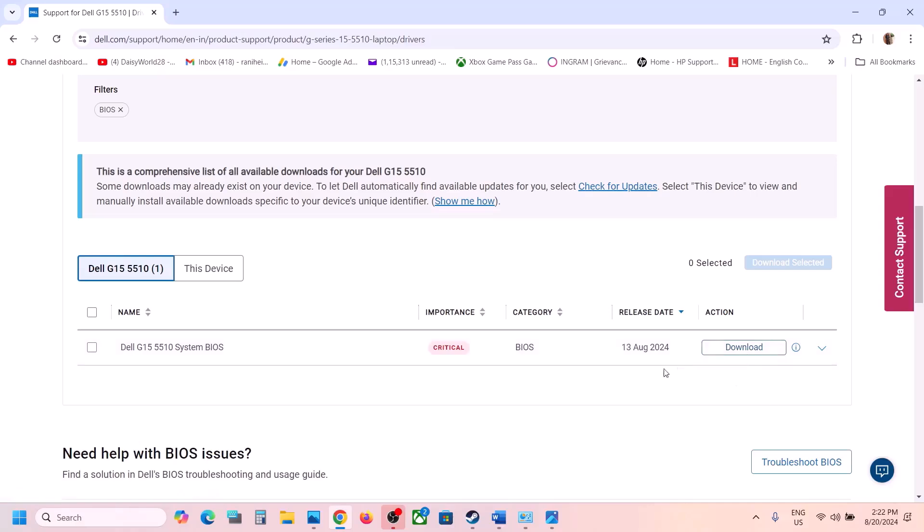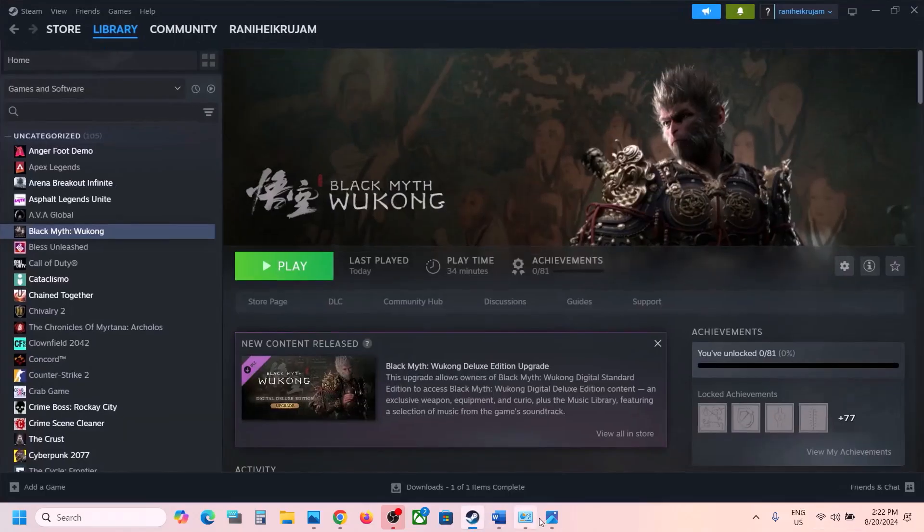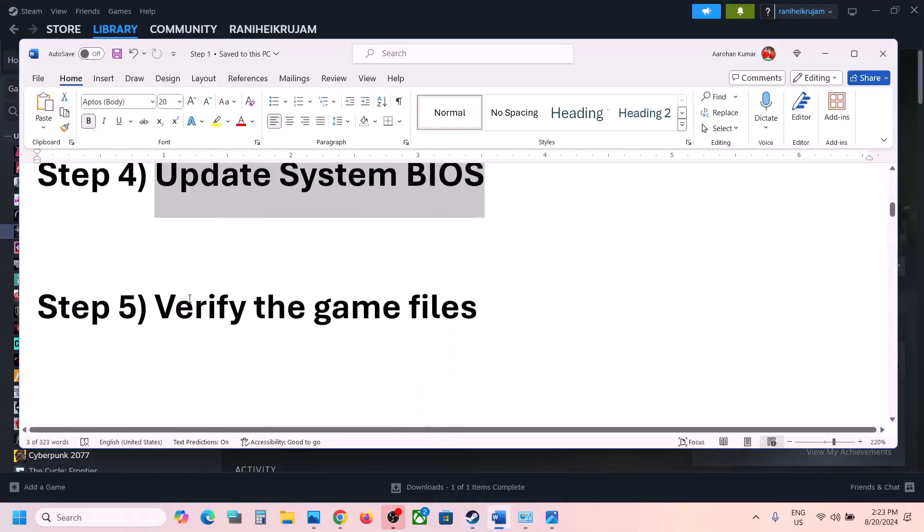For laptops, before updating the BIOS make sure the battery is more than 10% and the AC adapter is connected. During the BIOS update your system will restart — do not unplug the power cable while updating. After the BIOS update, launch the game and check.